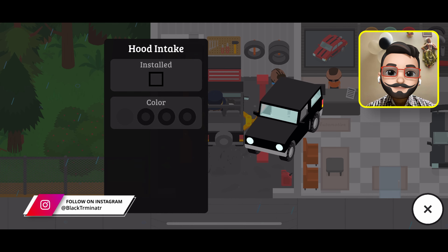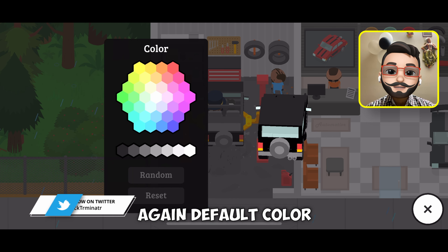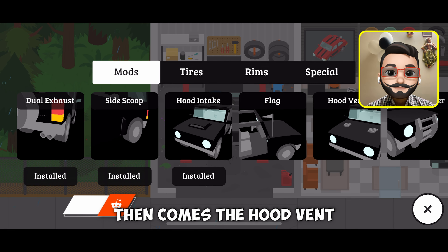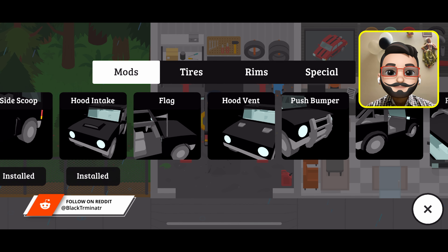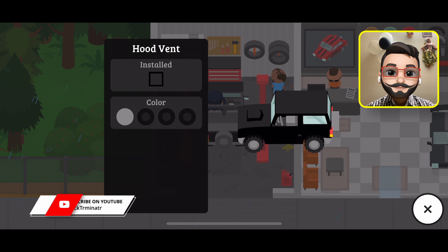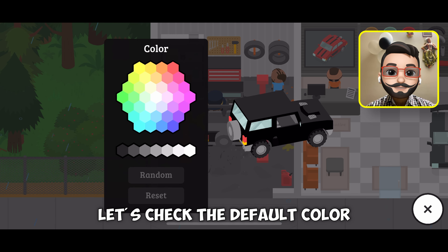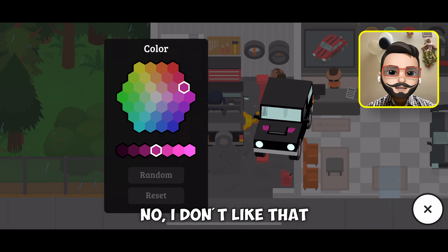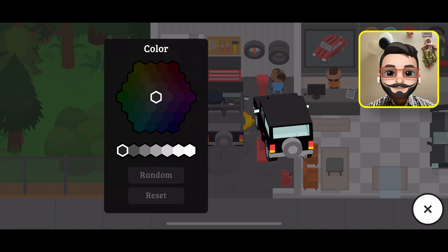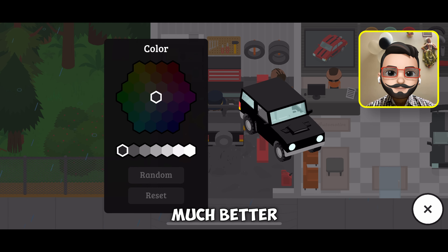Hood intake — installed, default color. Then comes the hood vent — installed. Let's check the default color. No, I don't like that. Let me check the black one — much better.